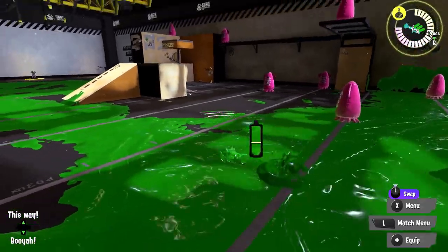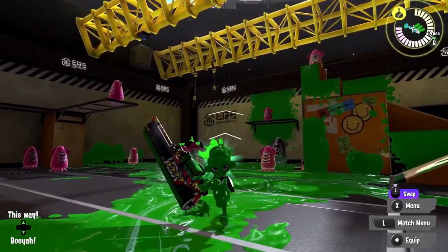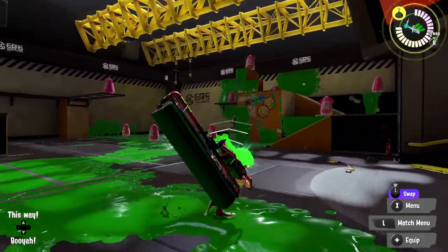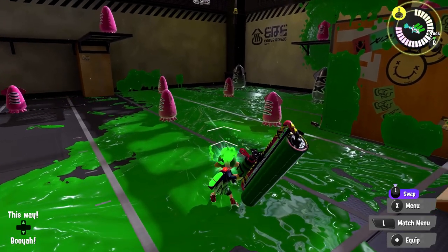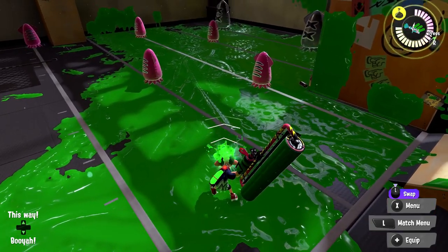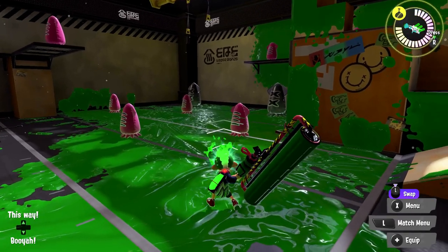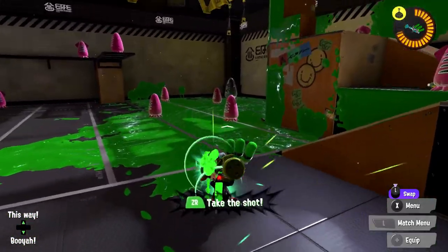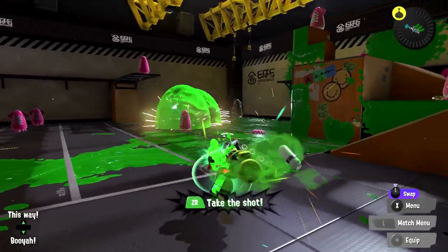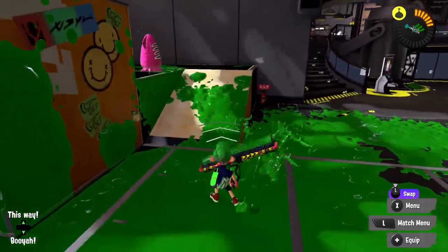The other part of the kit is Trizooka, which is currently meta — pretty meta because it's broken in both a good way and a bad way. It has always been broken in a bad way but people are just now starting to exploit it. The key moment of weakness for Trizooka is between shots. Most people when they use Trizooka work through it shot by shot, and that gap between shots is their moment of vulnerability.